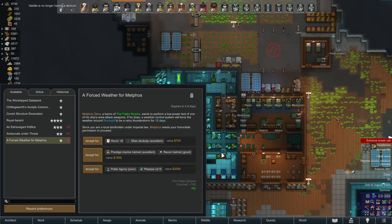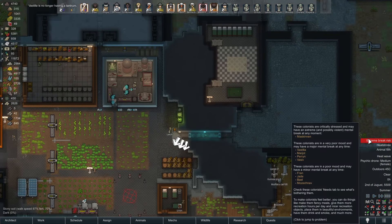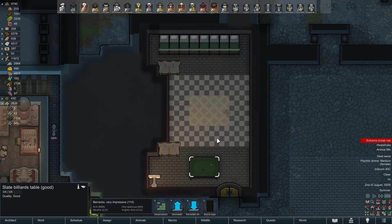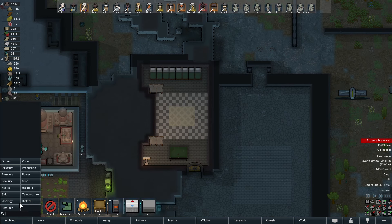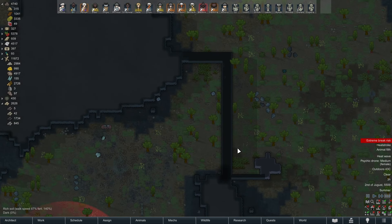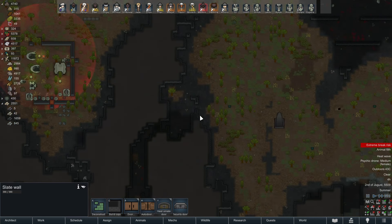A forced rainy thunderstorm — these rewards aren't even that good, I'm just dumping this. Extreme break risk on Maskinen, can't really do anything about it now — I tried. Could they use more recreation in here? Yeah, probably, but we don't need it right this second. Wall's been doubled — triple it! Triple it, don't let them through. That's right, you can't get anywhere.